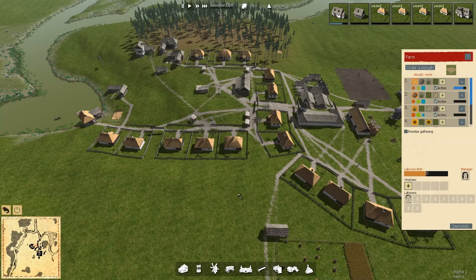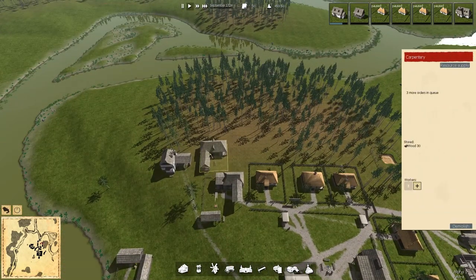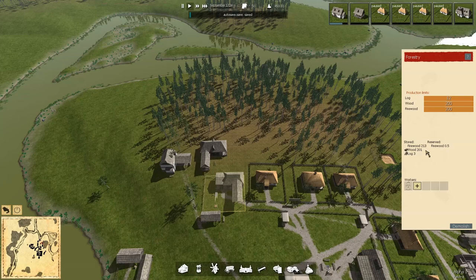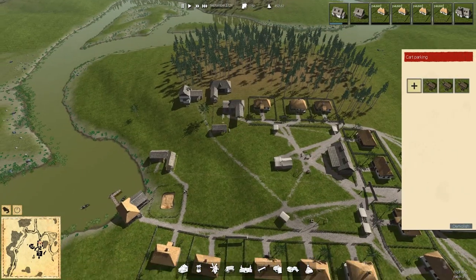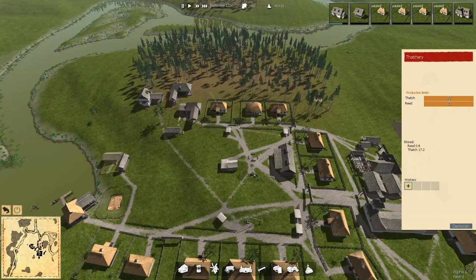What else can we shut down that is not important, just to make sure this happens? Carpentry — I've got three orders and I can't get anybody to work here. I don't need them to work here right now though. Nails, we're pretty much at the end of that so we'll take that out. We've got 200 wood and three logs left. Let's take that out. Hopefully by this time next year we won't have to go through this anymore. Thatch — I can't get anybody to work in there anyway, so go ahead and shut that down.